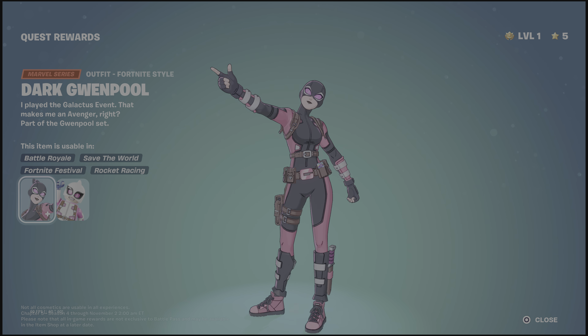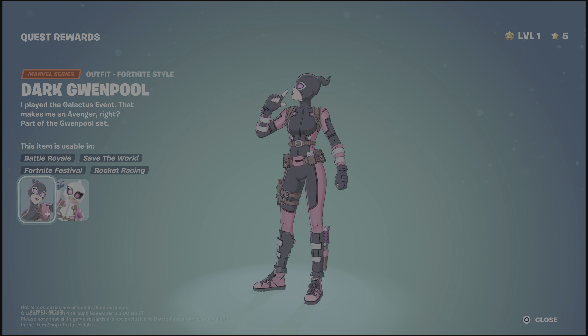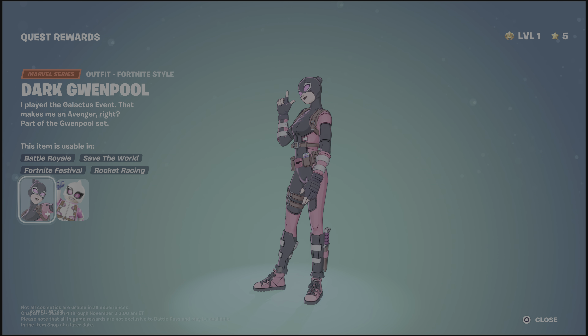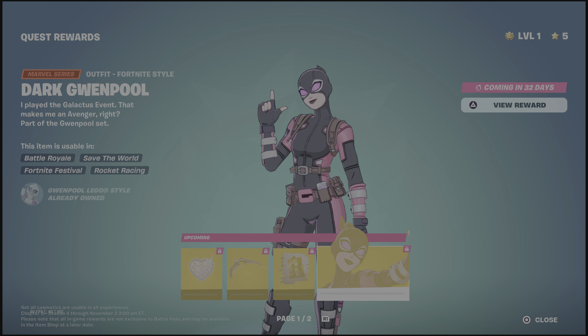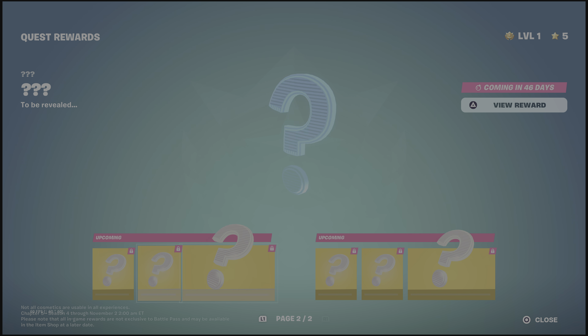Dark Gwimple — unfortunately none of our cosmetics are going to match this, but if they did it would be really cool. Actually, it might match because it's just pink — they might actually match. There are only two pages of quest awards. Some items come up in 46 days, 60 days, and 32 days respectively.